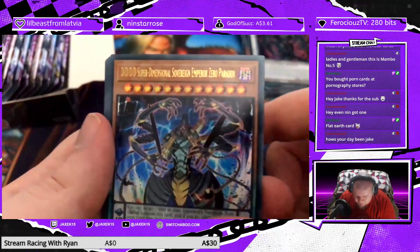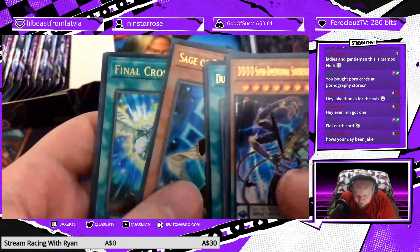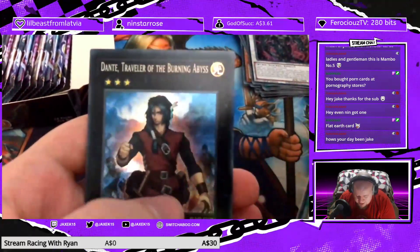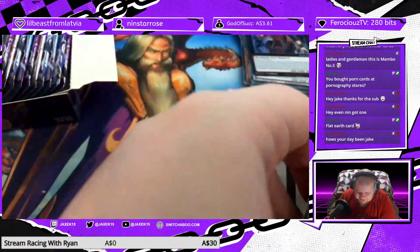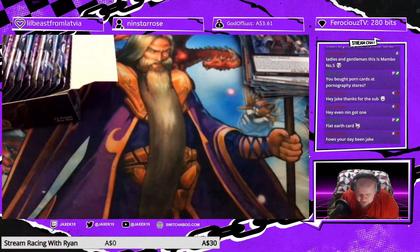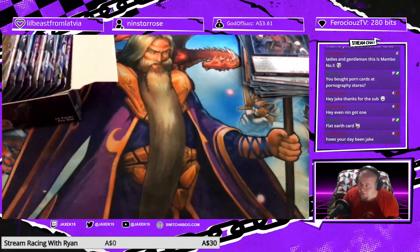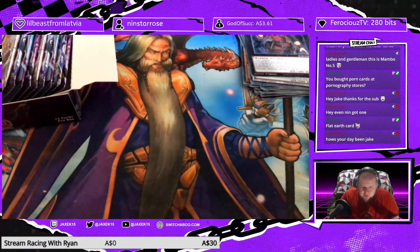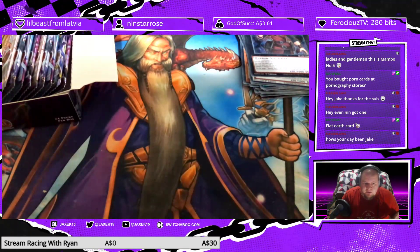The mouthful again — Dunnel the Noble Arms of Light, Sage Benevolence Ciela, Final Cross, and there's our playset of Dante. Dante, I'd play your deck if I could get other Burning Abyss cards. They're in that weird awkward spot where they're old enough that you can get some but not all of the deck.